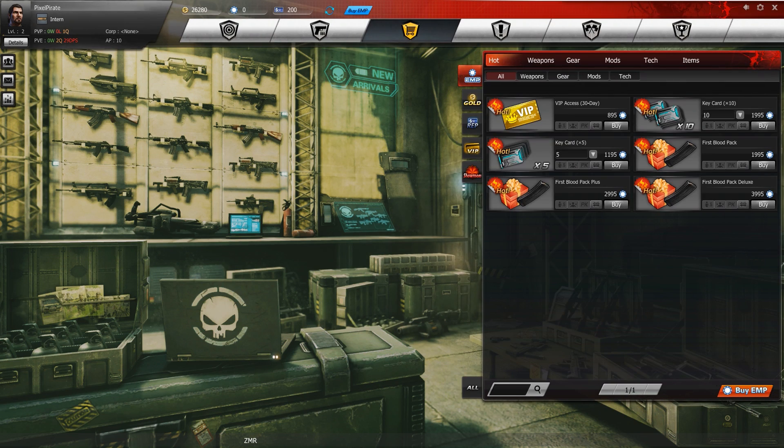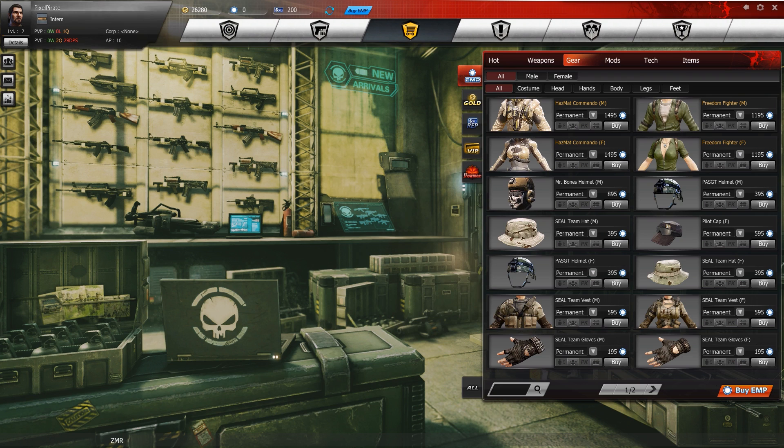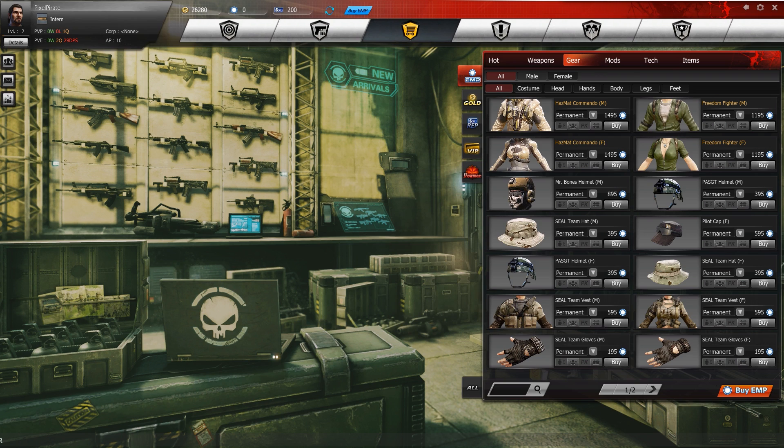We also have the store, where you can actually buy stuff. Here are all the weapons they have so far — do keep in mind the game is currently in beta, so more things are being added all the time. You've got gear too: lots of clothes and such. You can make both male and female characters in this game, and there's a whole bunch of customized gear to make your avatar look great.